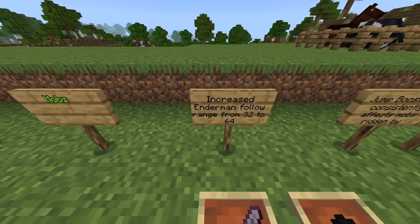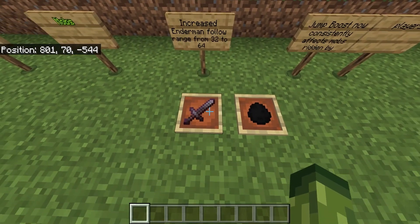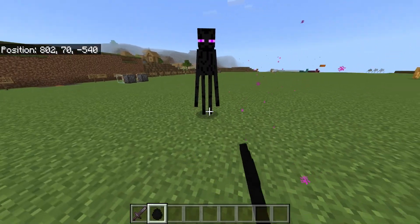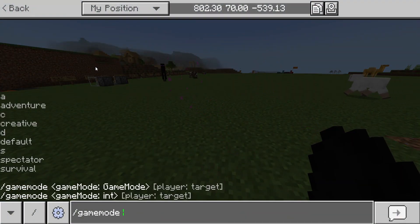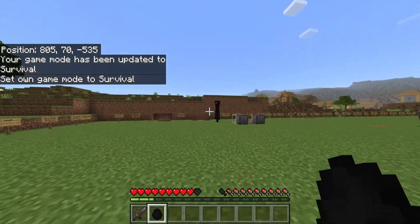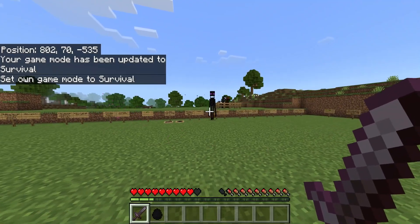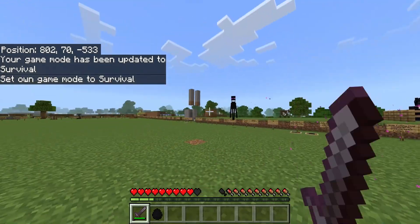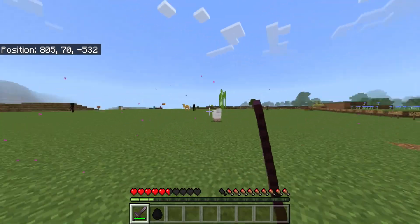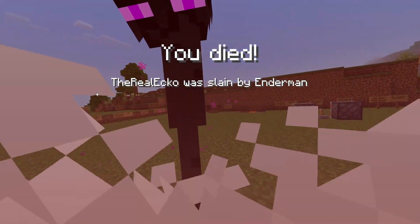Moving on to mobs: increased enderman follow range from 32 to 64. On Bedrock Edition, if you hit an enderman, he would teleport away to 32 blocks and he would never come back, so you'd only attack him once. Endermen in this version have been given a pretty big buff.